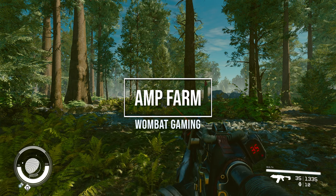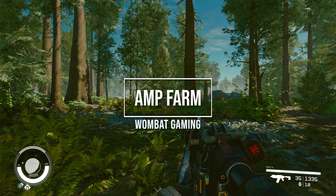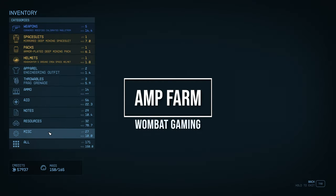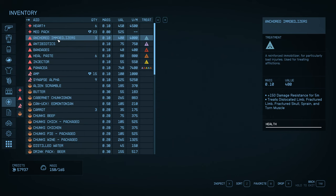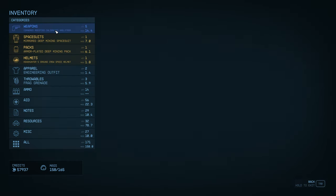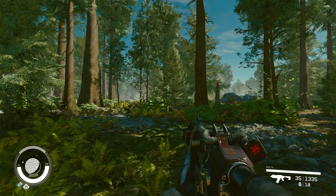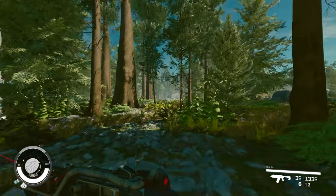G'day guys, welcome back to Wombat Gaming. Today I'm going to be showing you something that I use quite a lot, and that is Amp. Amp is a drug that you can manufacture — I will show you what that is. It is this product here. Amp gives you a plus 35 movement speed and a two times jump height for two minutes. I've popped this into my favorite bar so it's there all the time. I carry Amp wherever I go, just like med packs.